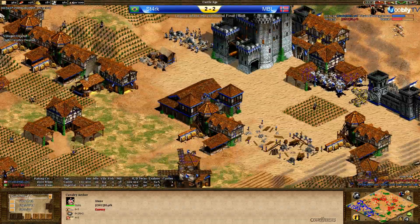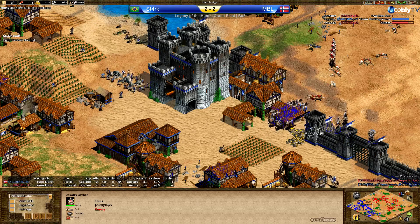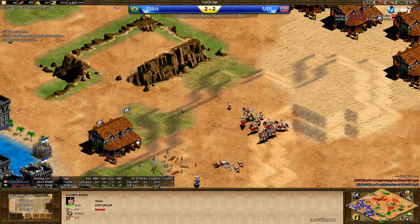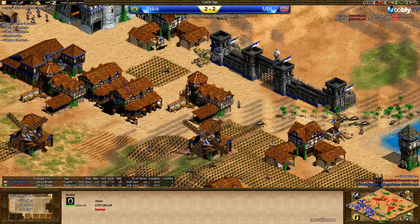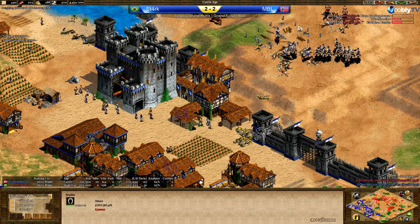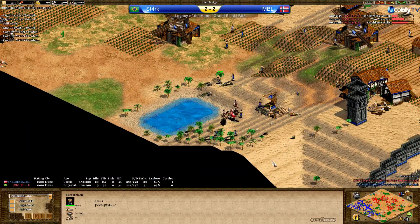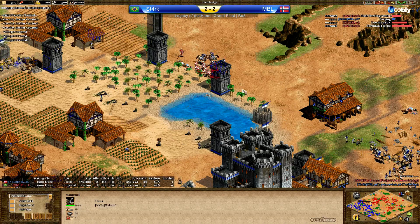MBL has seven TCs and really over-invested in them because he idled them all the time. Stark has a huge villager lead and all the map control. He'll play it safe — he made the hussar upgrade, now making Parthian Tactics, and will raid MBL constantly, not letting him get any eco up. Another castle is going up in front of MBL's base, more harassment coming in from those CA. Stark is playing beautifully and MBL is throwing as hard as he possibly can.